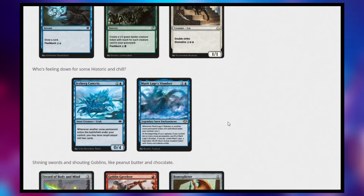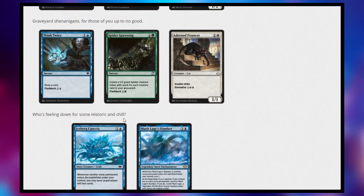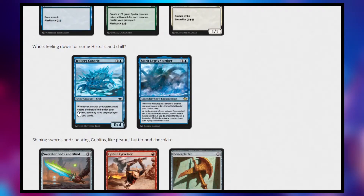We have Iceberg Cancrix — it's a 2-cost blue Snow creature crab. Interestingly it doesn't have the snow border, and I don't know if that's because they're mimicking what it looked like in Modern Horizons or if that's a glitch. Whenever another snow permanent enters the battlefield under your control, you may have target player mill two cards. It's very similar to the crab we got in Zendikar Rising. I think those decks that run Ruin Crab will also play this, and then just play snow lands — when they play a snow land, this is essentially just another one of their crabs.